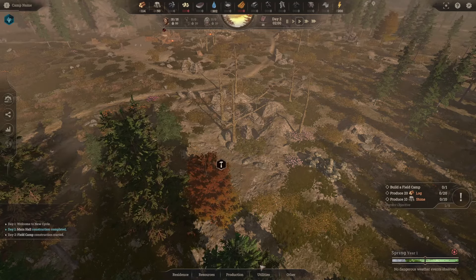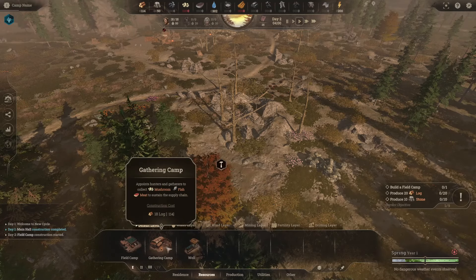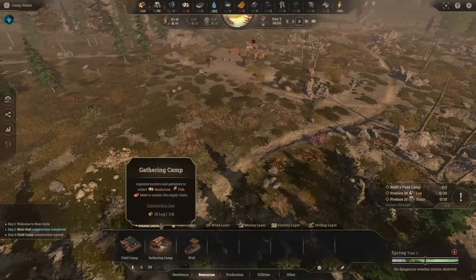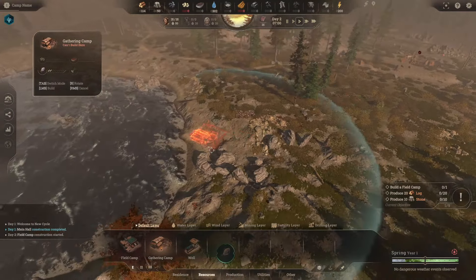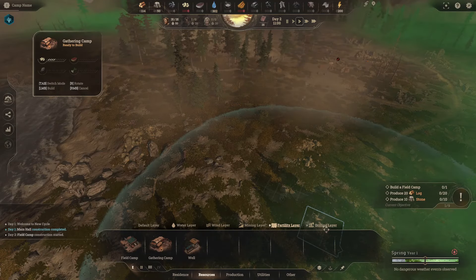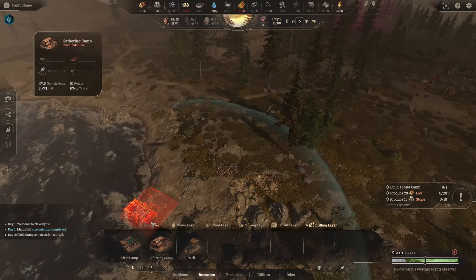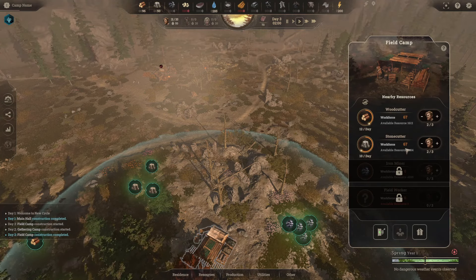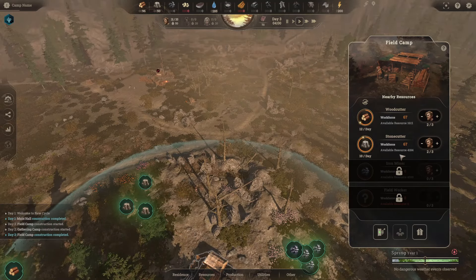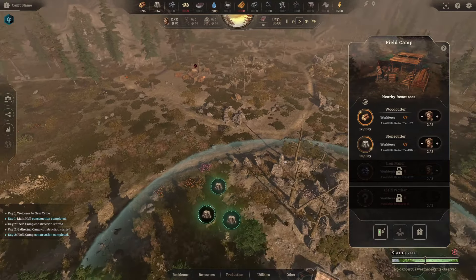Do I have to build roads? We've got stockpiles, soup kitchens, lumber mills, a well, a gathering camp — which appoints hunters and gatherers to collect mushroom, fish, and meat to sustain the supply chain. They have a radius too. We have different layers and stuff — water, wind, a mining layer, and fertility. The fertility layer shows all this area is green. And the menu actually tells you how much of each resource is available — we're going to get just over 4,000 stone from this building. We don't need to place roads at all; you can see the little guys just running around doing their own thing.